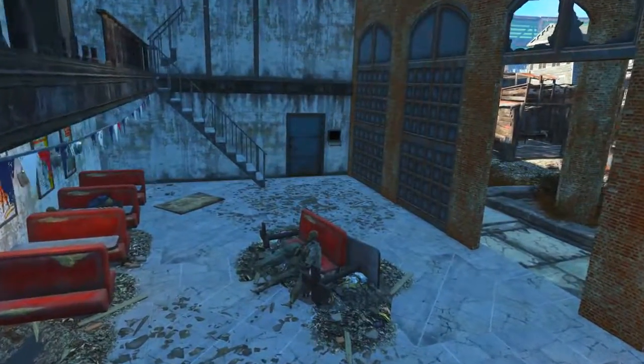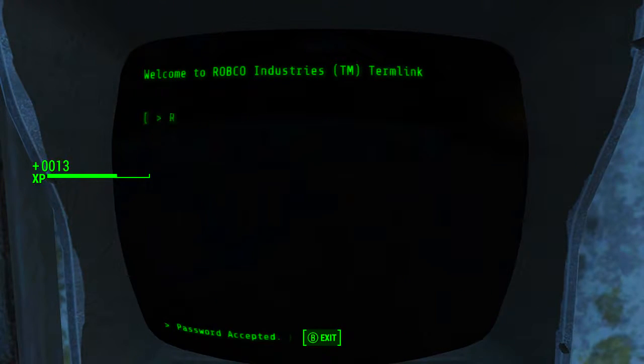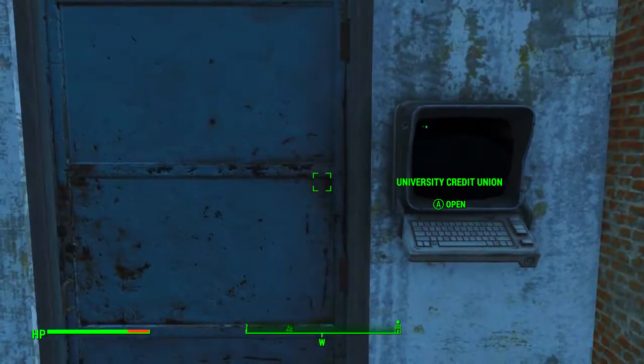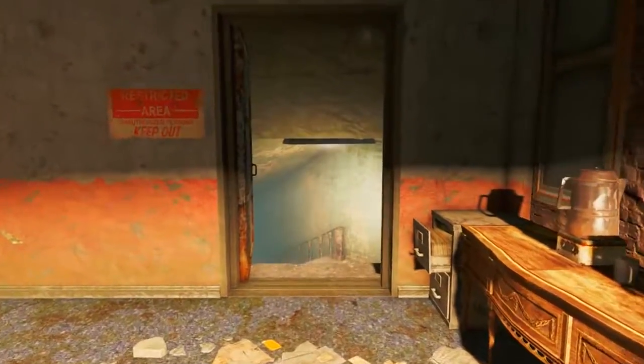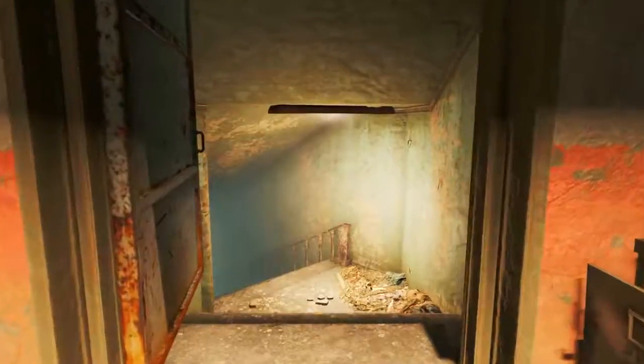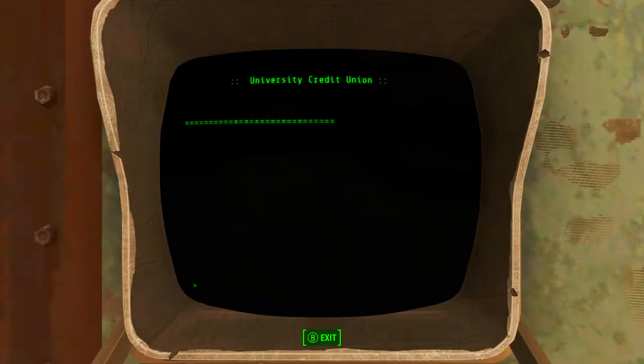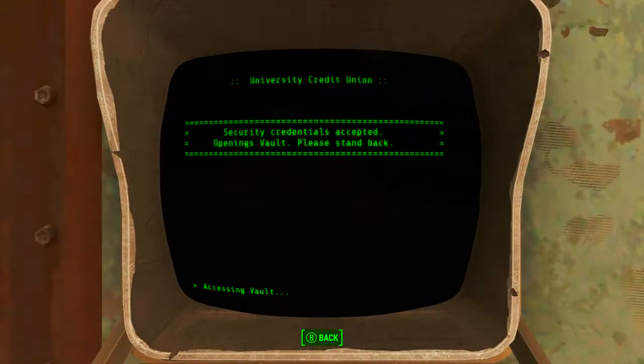Once inside, turn to the right and you will find a door that needs to be opened with a terminal. Simply hack the terminal, open the doors, and walk through into the University Credit Union. Once inside, turn left and head down these stairs. At the bottom head through the unlocked security gate and straight to this novice level terminal. Use your hacking skills to open up the vault door.